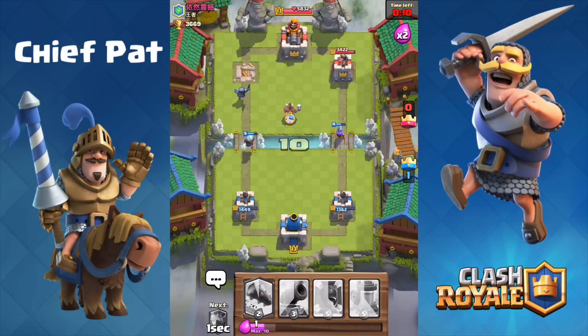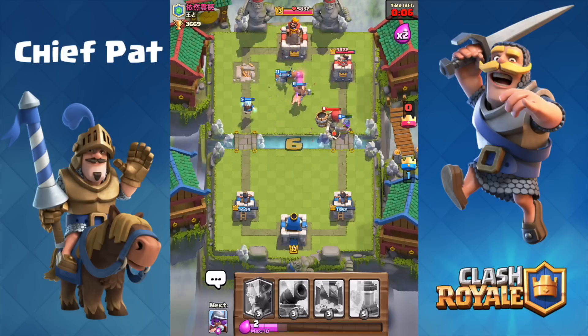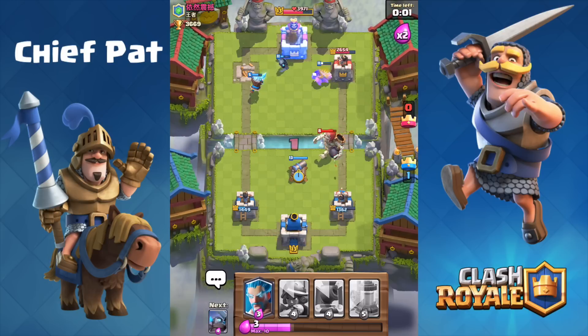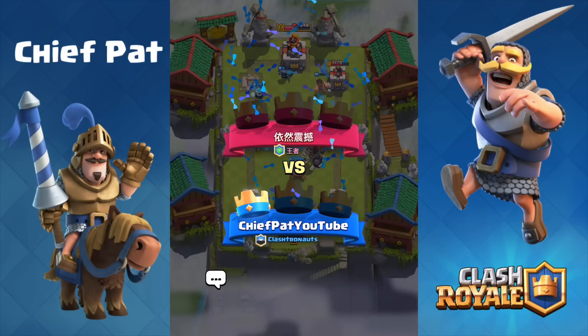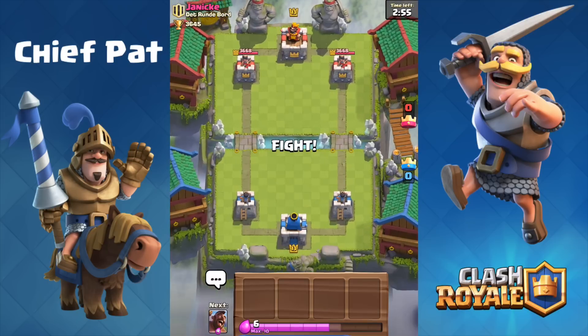We've got three troops on the battlefield with the hog rider, and this one is pretty much over. We're gonna take a one crown to zero victory. The logs helped us pull it out, and we can stop the giant skeleton with the cannon in the very center. Good game — the log turned out to be pretty okay right there. Of course, if I had a level 3 I could at least take care of a level 4 princess. I'm not sure if a level 3 takes care of a level 5 princess as well — I would doubt it. Might need a level 4.